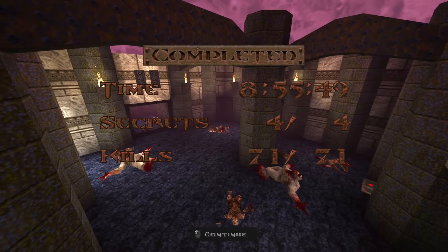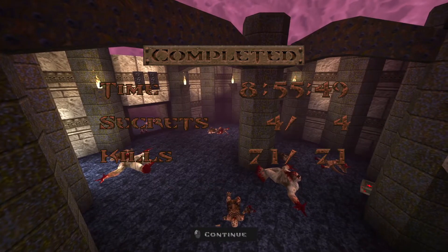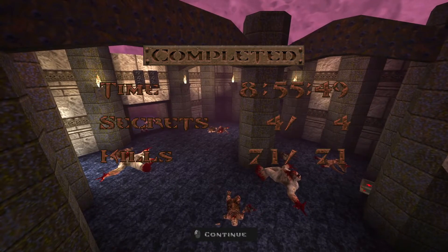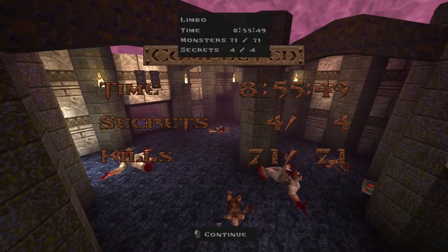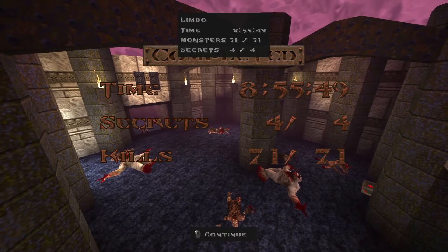This final secret map is different — quite different. One thing I will say: it has no secrets, zero secret areas. So it is all about getting those kills and getting out of there alive. But that will be next. For now, this was Limbo, the third map of episode three.